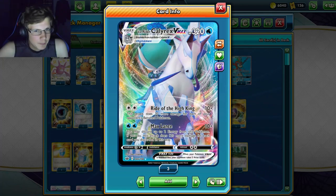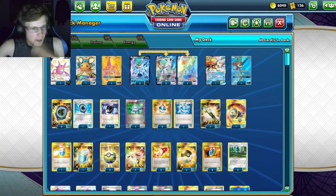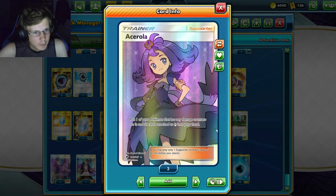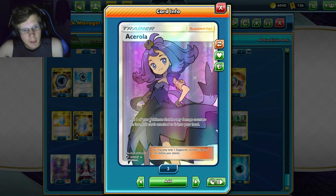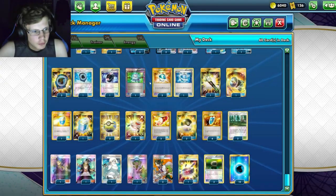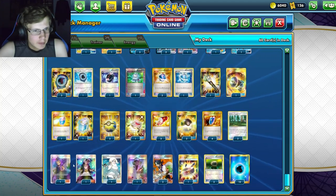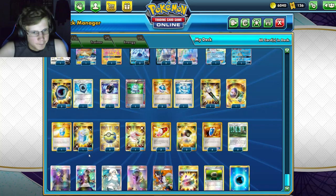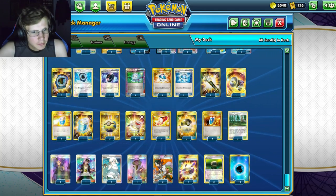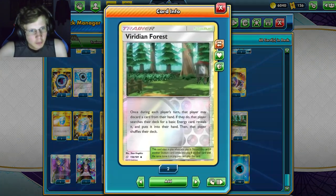After healing with Max Potion, we just keep retreating with Keldeo. We also have Ace Roll, which is similar but as a supporter — you can move damage counters and reset your hand, basically giving a free retreat if your Keldeo ability gets shut down. We're playing one Rescue, three Trainer's Mails, two Ultra Balls, and four VS Seekers.